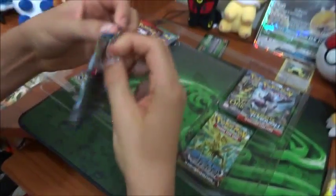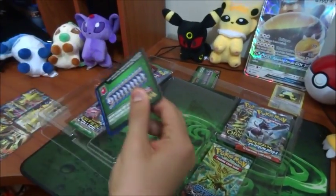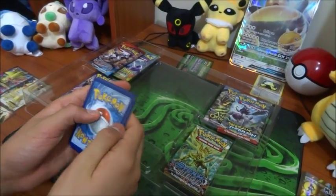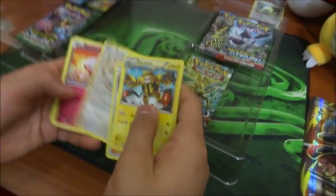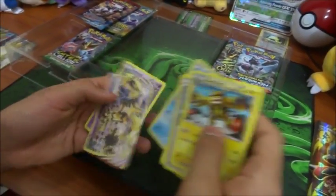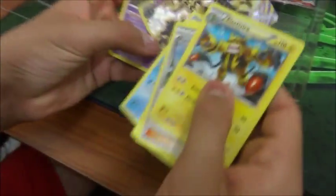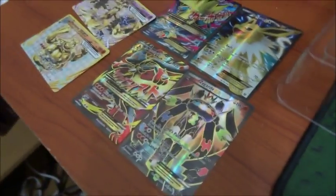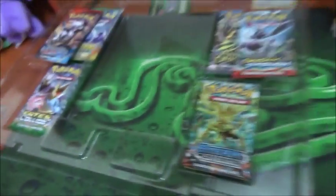Now we're gonna open the Breakpoint pack. So you basically have to take three cards from the pack and put them at the front. I can see a shiny card at the end - it's upside down. It's a Break! Oh my god, Trevenant Break! And we got another one! Wow, that's crazy. We just got Trevenant and Trevenant Break. Now we got two breaks, and that is already like a finished cool set.